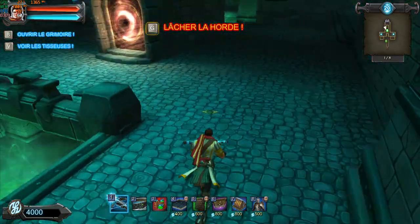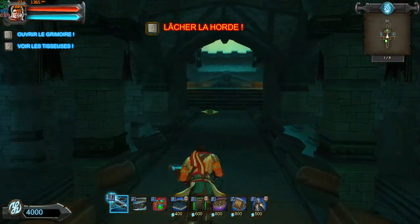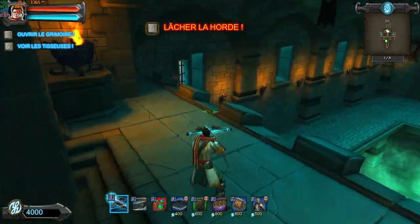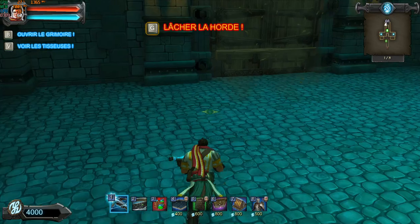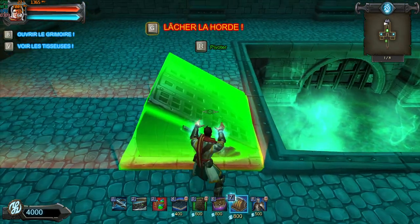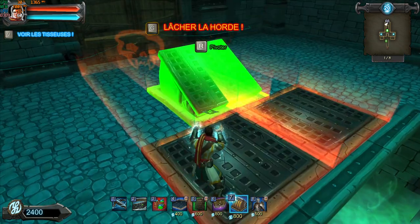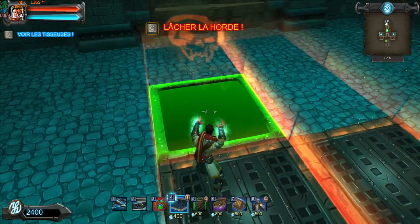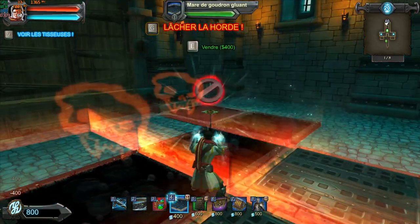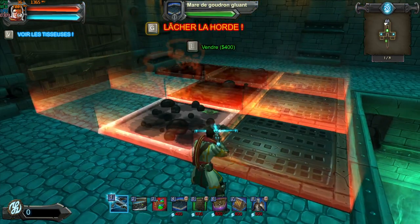For the archers, we have this little balcony area here where we can put the archers to shoot at the enemies. From the very beginning, let's start off by closing up this area here — we don't want the orcs to be able to make it through. We're going to put up some traps here to slow them down, and we're going to put another scorcher on this side.